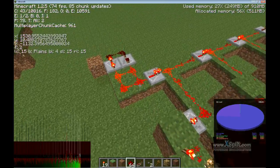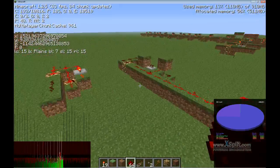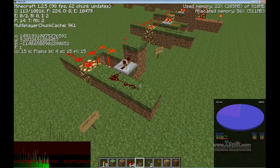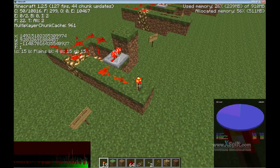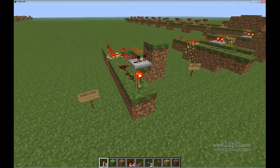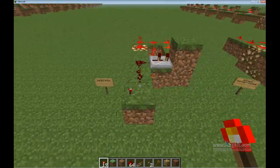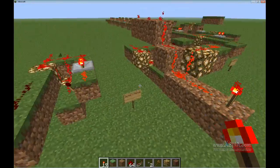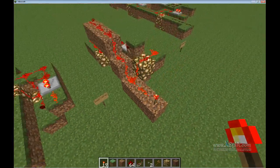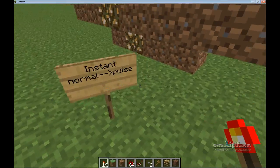As you saw, it can only transmit a pulse or blink through these repeaters. So that's what they call the instant pulse — an instantly transmitted pulse. I made these two gates. This one is still pretty overcomplicated — you might simplify it. This is the instant normal-to-pulse gate.